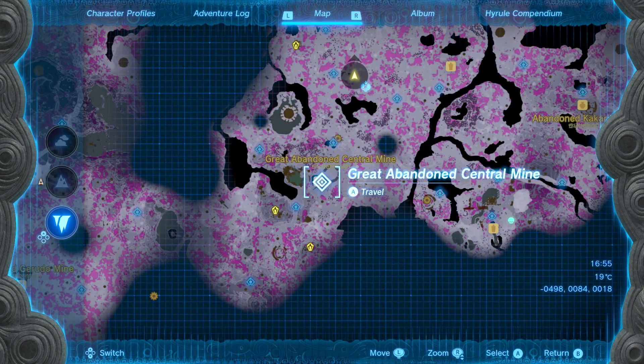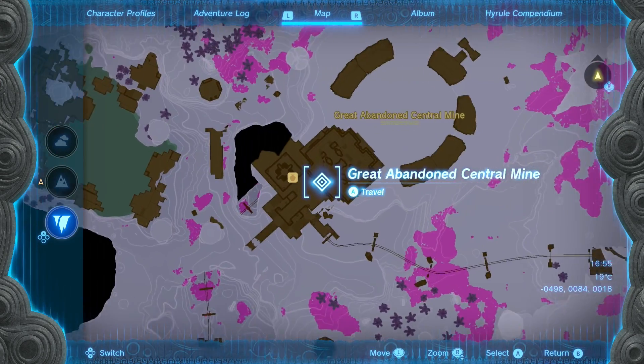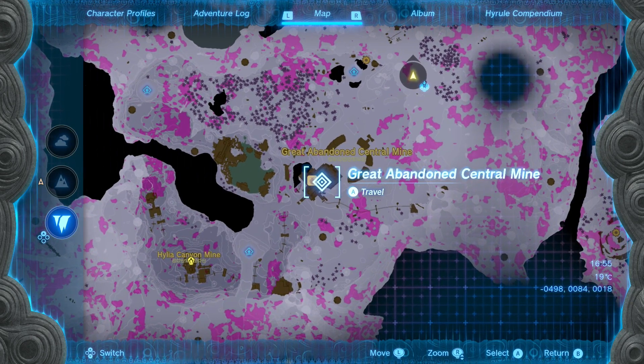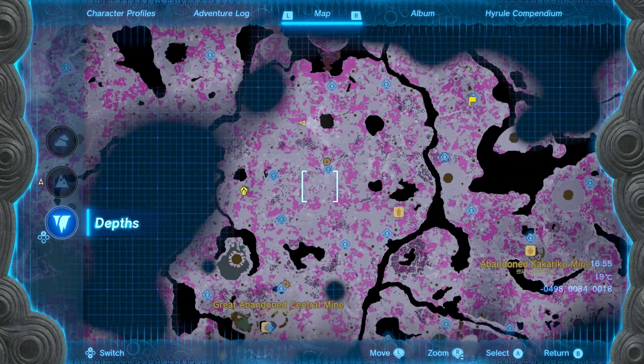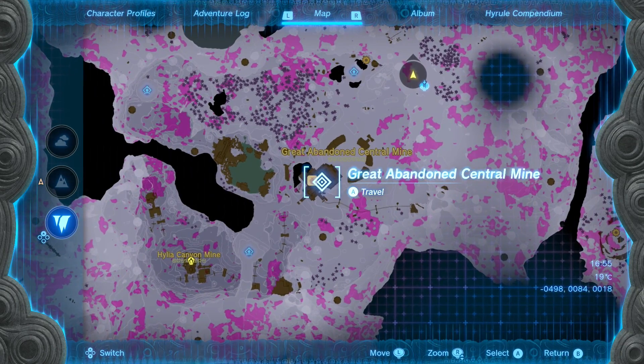If you don't have Auto Build unlocked, you need to head to the Great Abandoned Central Mine in the Depths to unlock the forge construct and be given Auto Build. From Lookout Landing you'll do a first quest with the Depths that brings you to this crater, and by heading south and southwest you'll eventually hit the Central Mine and do an event there to unlock it.